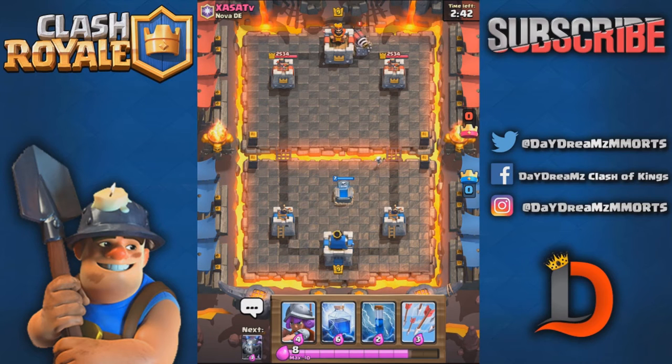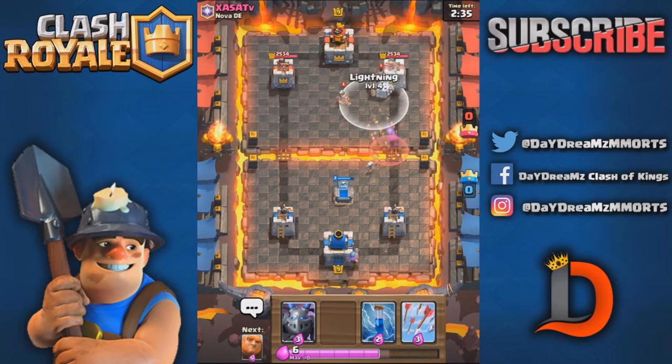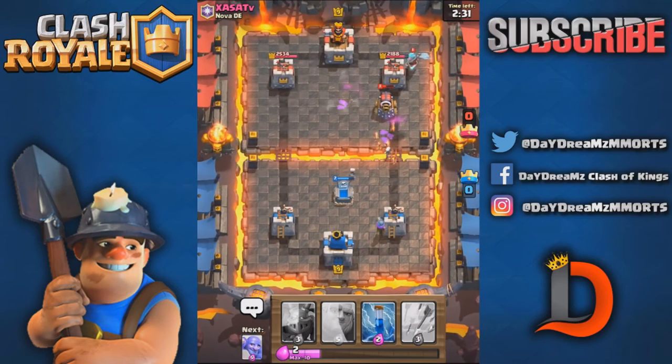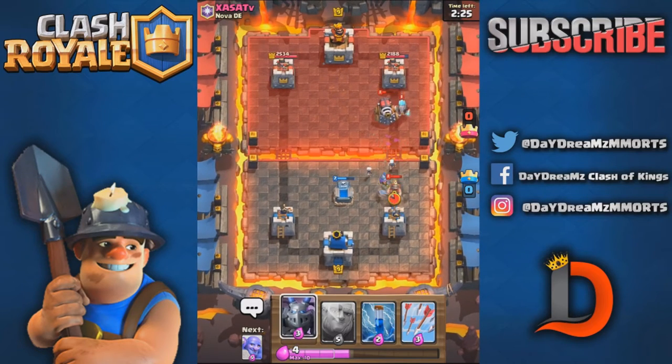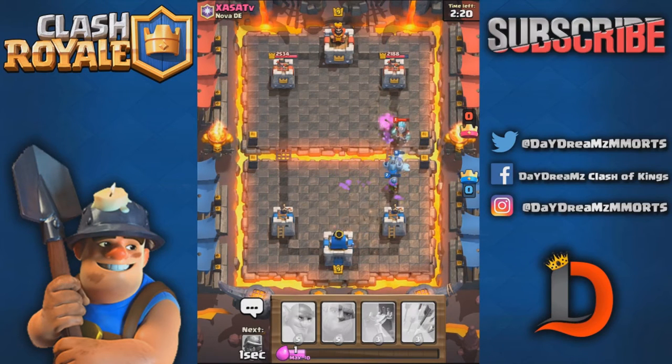Good news is, with this deck we have both Lightning and Zap to deal with that. I think that was worth it. I did that to save my Musketeer — actually, I shouldn't have done that. I shouldn't have used that Zap. I didn't know the Musketeer was so dead.